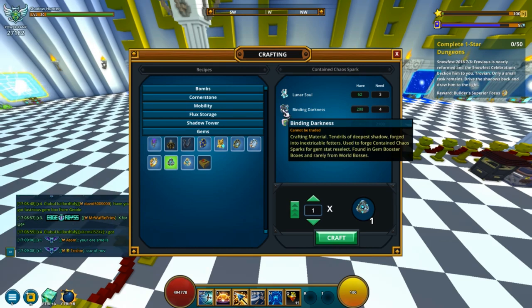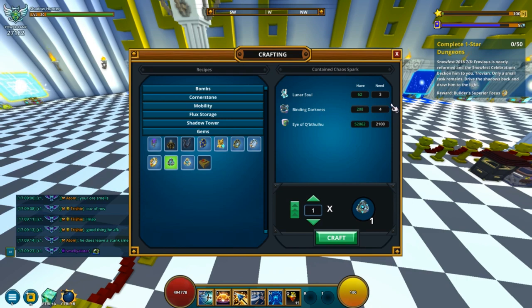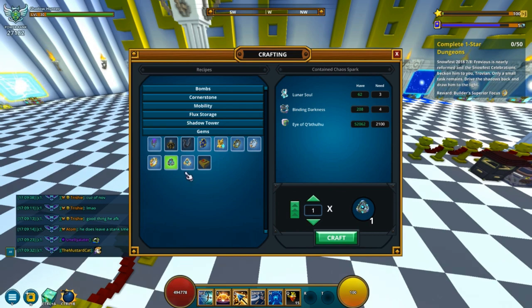If you hover over the item itself, you cannot trade it, so you can't buy it off the marketplace. But as you can see, they're found in Gem Booster Boxes — those are the ones you get from events, but mainly you would probably get them from the store, buying them with Qubits or whatnot. You can also find them rarely from world bosses. You need four of these and some eyes — the eyes are just random anywhere — so you make one of these and you can then re-roll your stat.